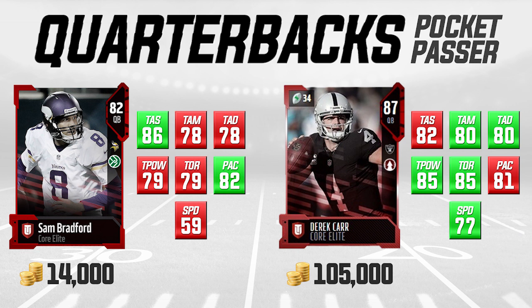Sam Bradford's throw accuracy short is a standout — he was the most accurate quarterback in NFL history last year in terms of completion percentage, so his throw accuracy short is an 86, which is excellent for throwing the ball under 10 yards. Throw accuracy mid is a 78, and throw accuracy deep is also 78. Derek Carr is higher on throw accuracy mid and deep, but only by two, and his throw accuracy short is actually four lower than Bradford's at 82. Throw power is in Carr's favor at 85 versus Bradford's 79, but Bradford's play action is actually higher by one. Sam Bradford is one of the better budget quarterbacks in the game right now — he's an elite card only going for 14,000 coins, certainly a good buy.